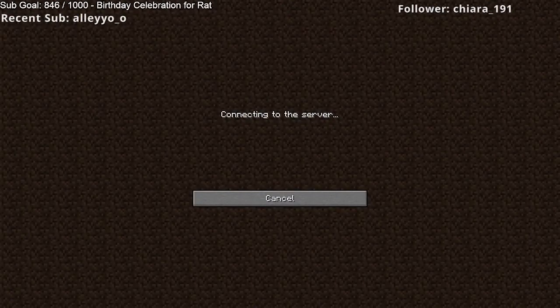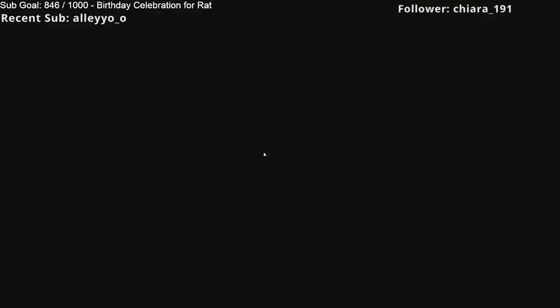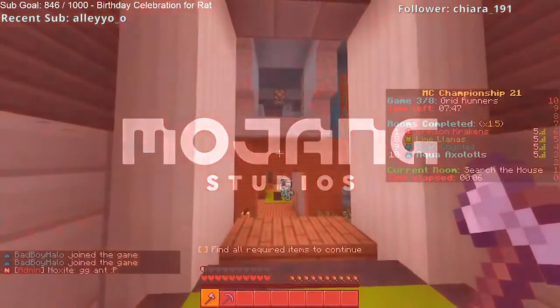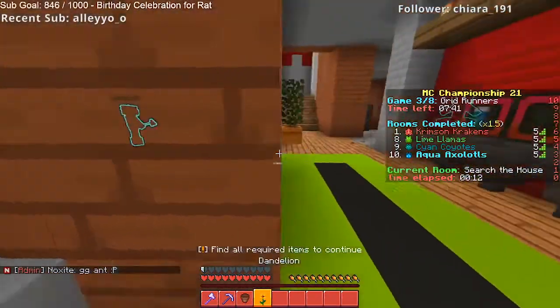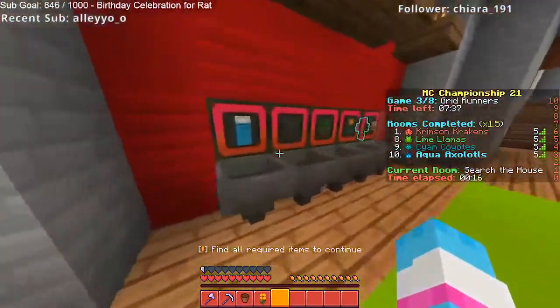Hello, can you hear me? Can you guys hear me? I'm back. Find the items — okay, orange flower, aqua bed, anvil. I'm here, okay, just start saying what we need. I think I found a dandelion — is that what we needed? No no no, orange flower.